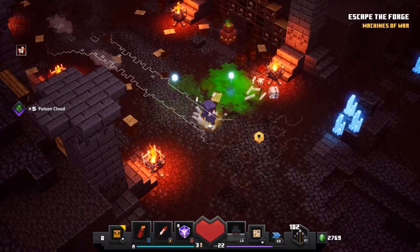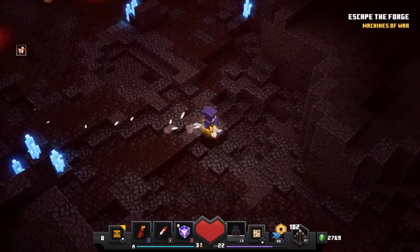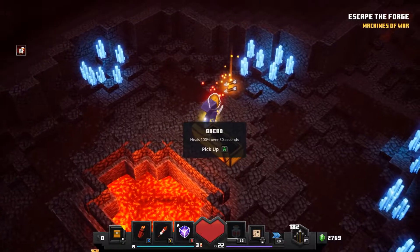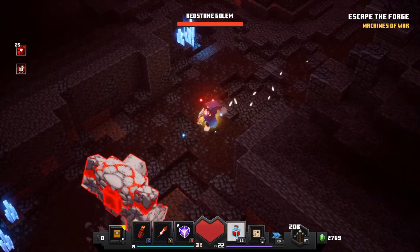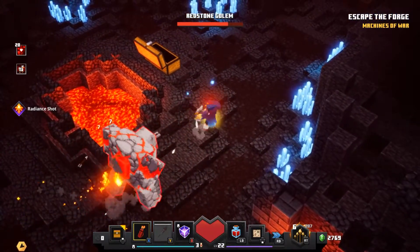I like this weapon a lot — it's very cool. How's our map looking? Looking fine to me. Machines of War — escape the forge. How are we looking on secrets? Two secrets, one of two chests. That's okay — not very good, but I'll take what I can get. Another Redstone Golem? That's fine. I wanted this — joke's on you, game.